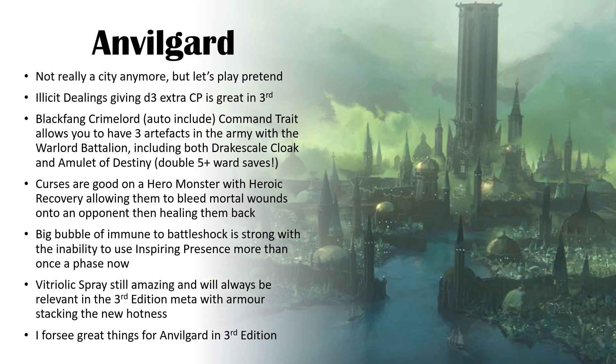Blackfang Crimelord is basically a command trait that lets you take an extra artifact, and then you take a second one which gives you an extra D3 CP — both really strong. The city also has access to the Dregscale Cloak, which is a 5-up ward save as well. So you can take both the Dregscale Cloak and the Amulet of Destiny for two models with a 5-up ward save — really, really strong.